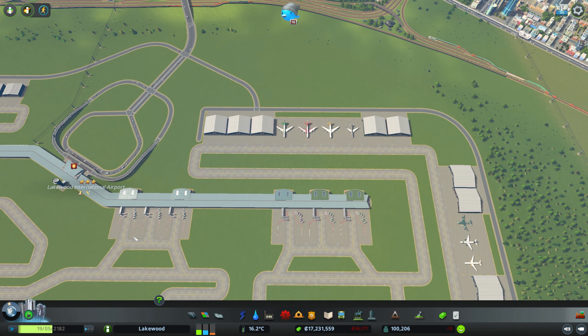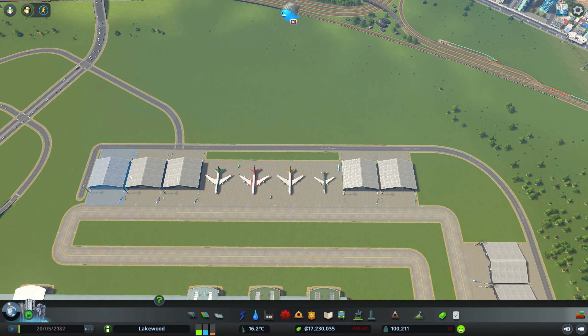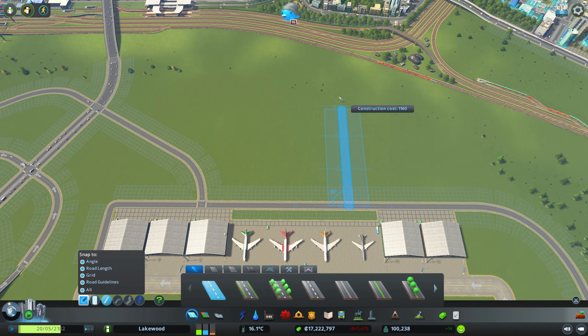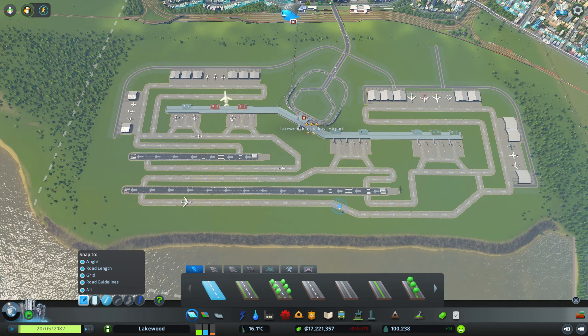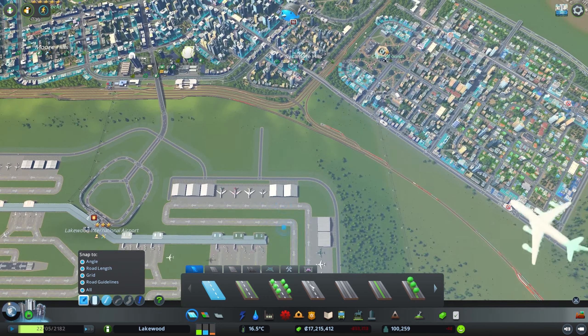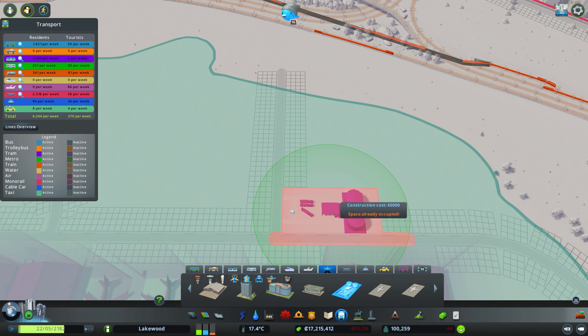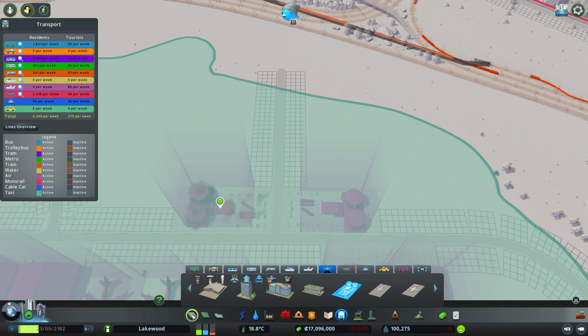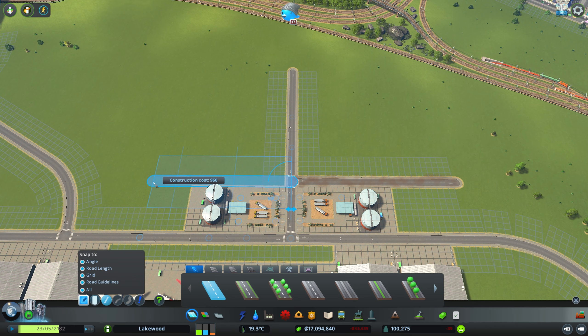Now that we've got that out of the way, we can get back to our airport and some of the other items from the Airports DLC that I think we should include. On the right-hand side where we have our medium and large aircraft stands, just on the other side of the perimeter road where we have our hangars and parked planes, we're going to be putting in an aviation fuel station — actually a number of them, not just one. I'm sure you've noticed the surprising volume of planes coming and going from the airport. It makes sense to have more than one aviation fuel station to supply aviation fuel for our planes.